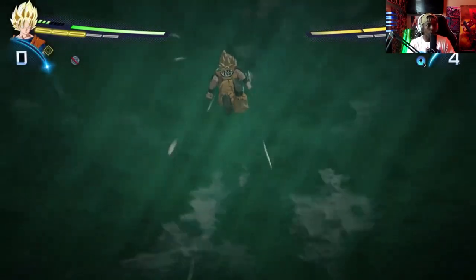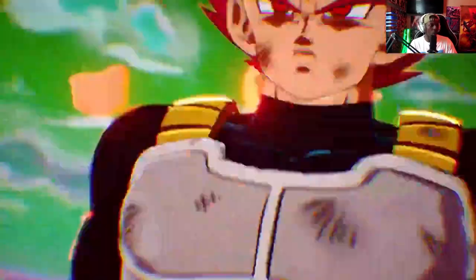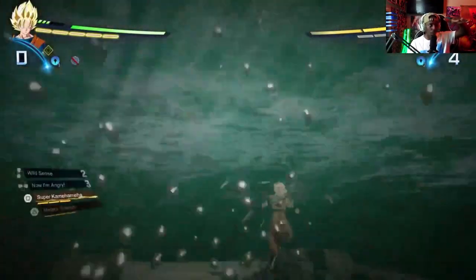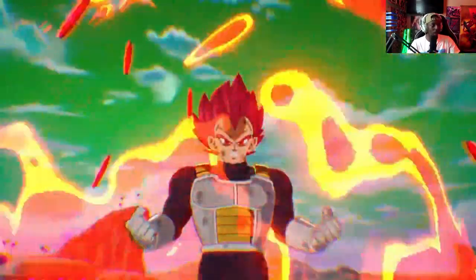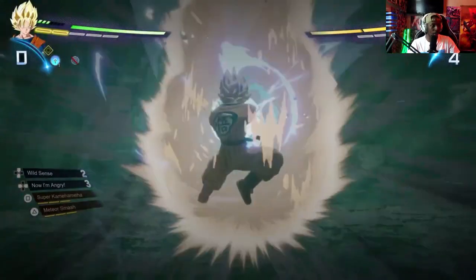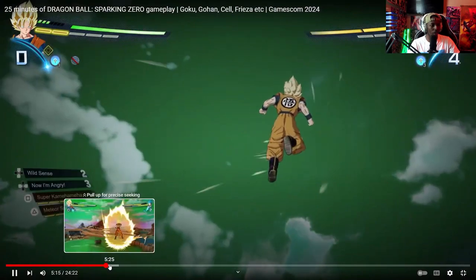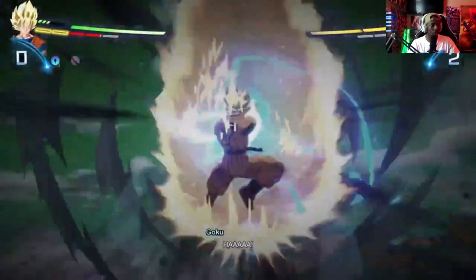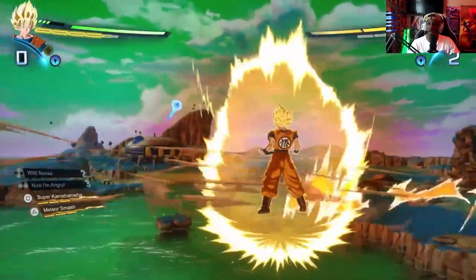Alright, we've got the character switches here. It looks so clean in game — it pops to them when they transform. Wait, why is the screen dark? Oh, he just de-transformed. I just wonder why the screen went dark. Now it's going blue — why did the screen go dark and then blue right there? I'm not sure why that happened.